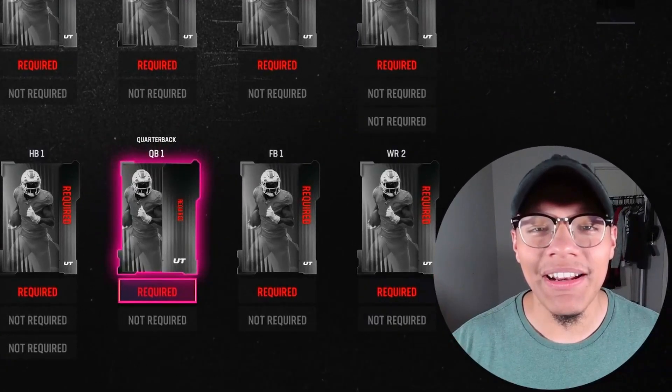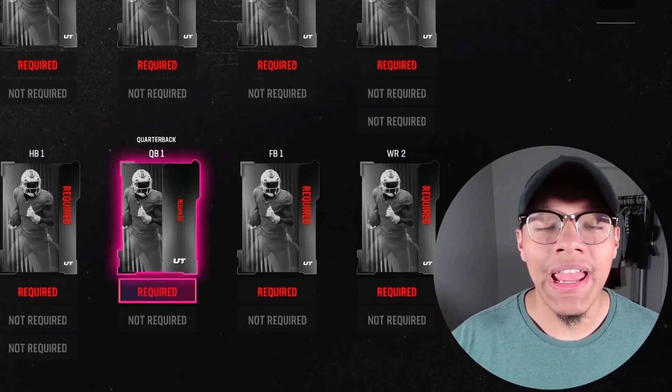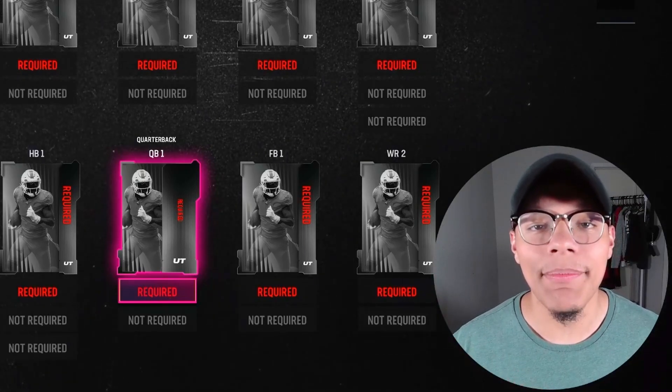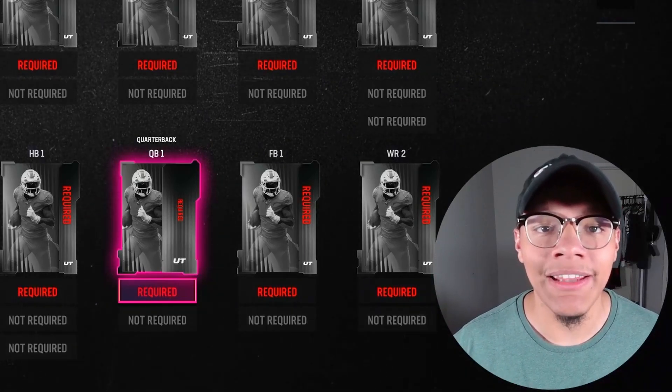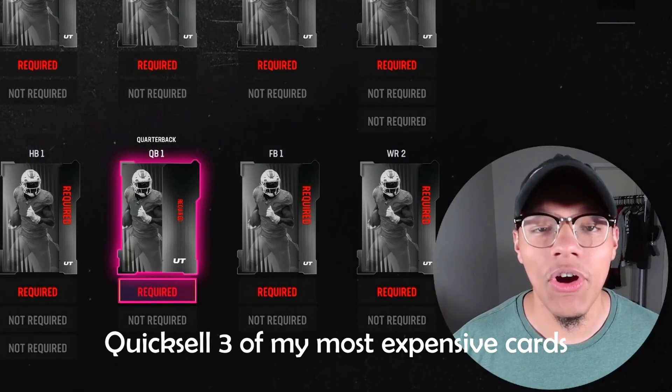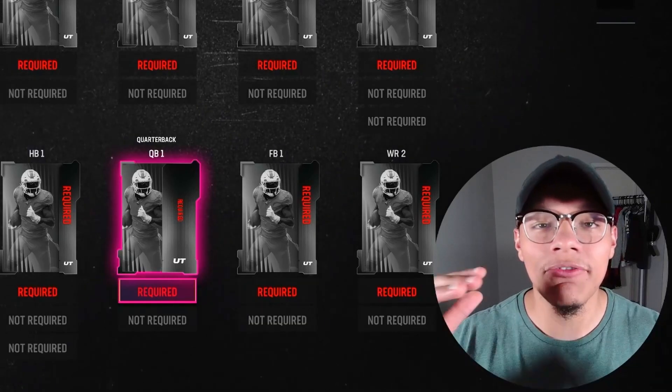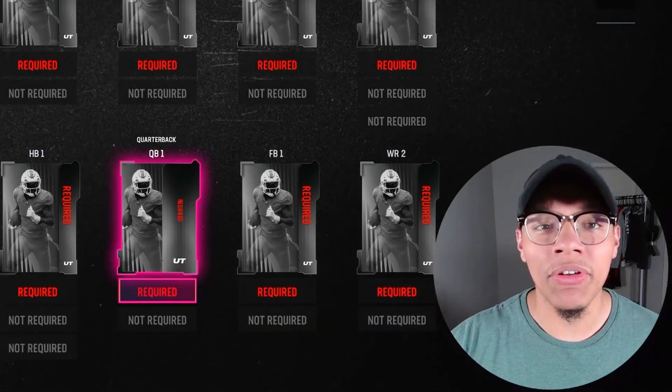My goal is to make a competitive team, go to MUT Champs and whoop someone's ass. And if I somehow manage to lose — which I'm not, I'm a god at this game — I'm going to quick sell three of my most expensive cards. They're going to be gone and I'm going to be a sad camper. So let's get right out to the auction house and build this team.